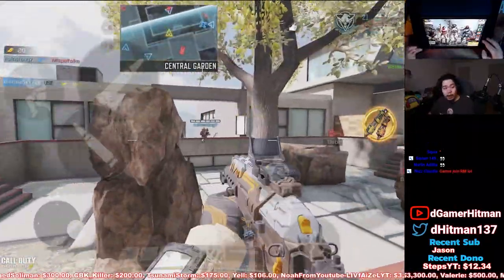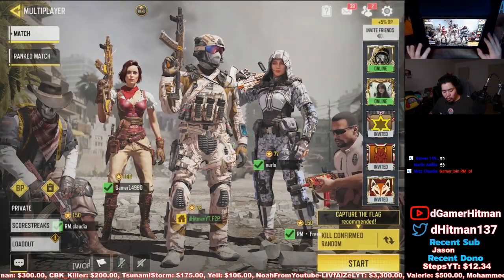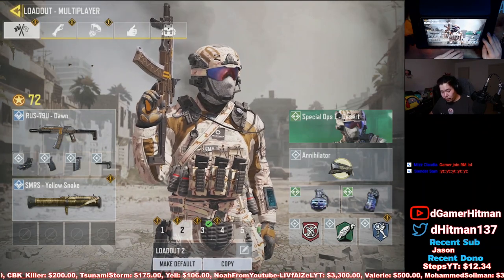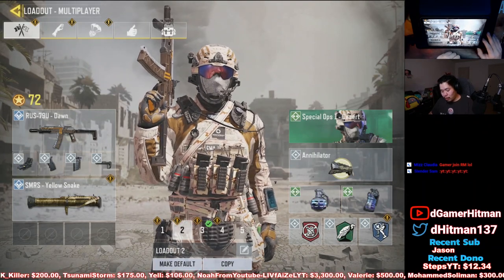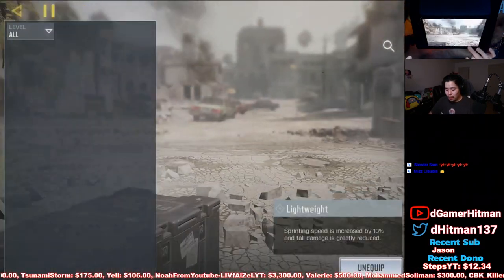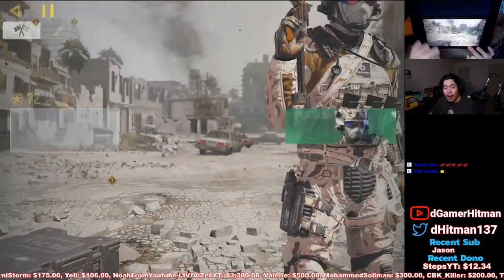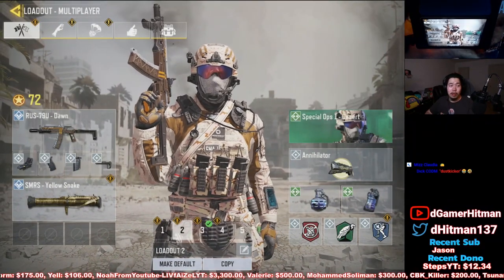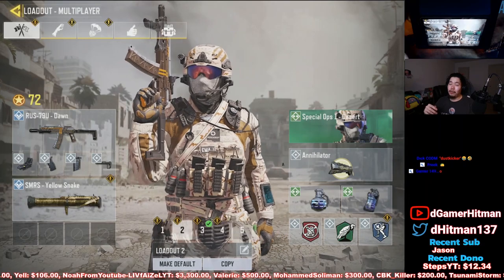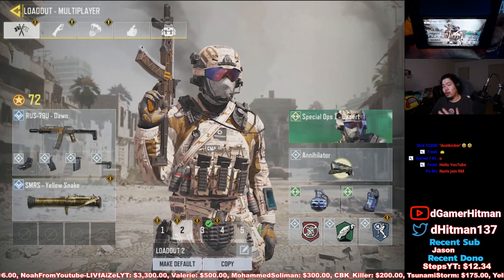In solos, this is the loadout I'd rock: if you're also trying to drop a nuke at the same time, go with Vulture, Lightweight, and Dead Silent. I've tested which score streaks you should use. You might consider Persistent — and also Veto if you can actually hit your shots. If you're not great at aiming, you'll need Persistent so you can get the Veto and rack up to 40 kills.